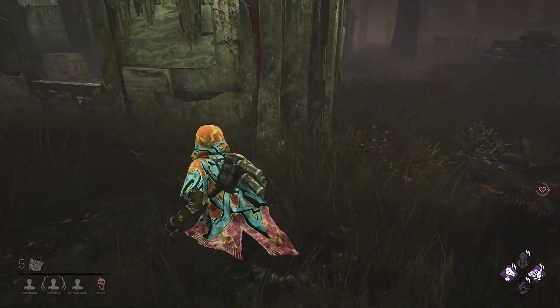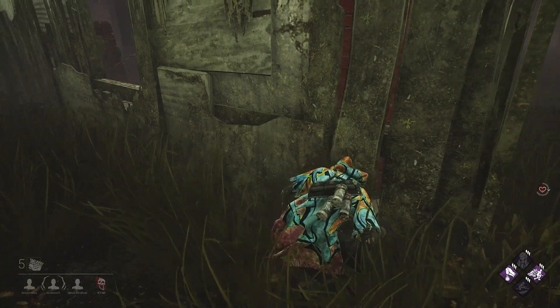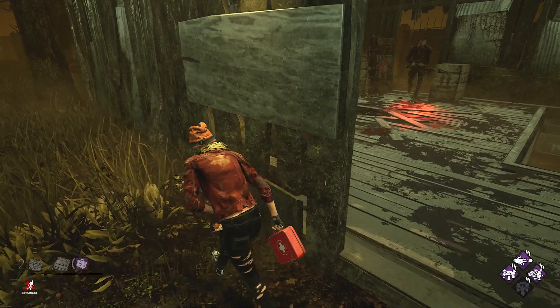If you manage to lose the killer, stay in the corner of the shack, put your camera so that you can see both sides of the shack, and only move when you see the killer.